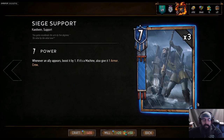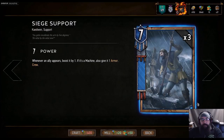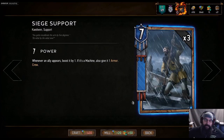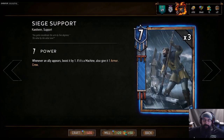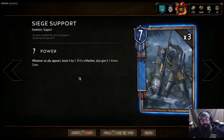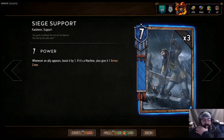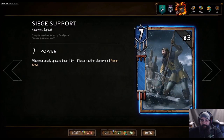Number three: Siege Support — the seven-strength Northern Realms card. Whenever an ally appears it gets boosted by one, and if it's a machine it also gets one armor. We're probably not going to be using it for the machine synergy; I don't see anybody drafting a bunch of Crewmen. But this card still seems pretty good, especially if you start hitting Pfis or half-elves — it seems like it can get out of control really quickly if you don't answer it.